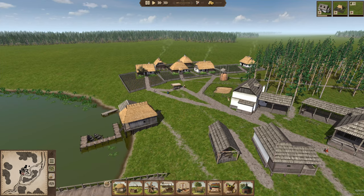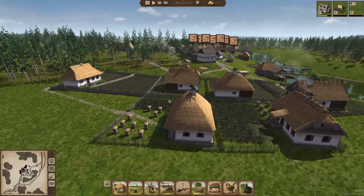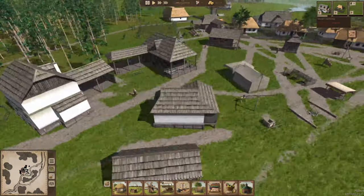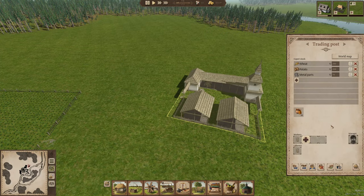Welcome back to Ostriv. We are happy to have our beehives now. Our goal today is getting the weaver shop finished so we can start making some clothing, and hopefully we'll be able to sell that. The next thing is we've got to try to figure out how to get people to start bringing this stuff.